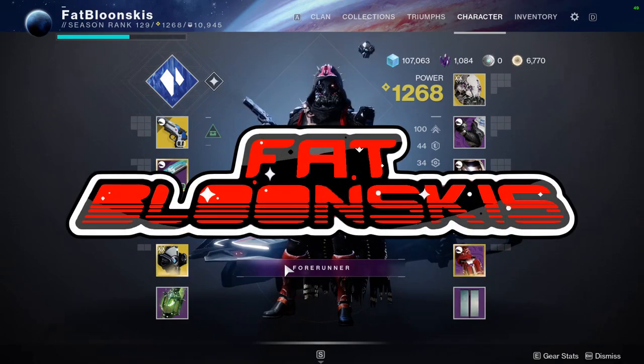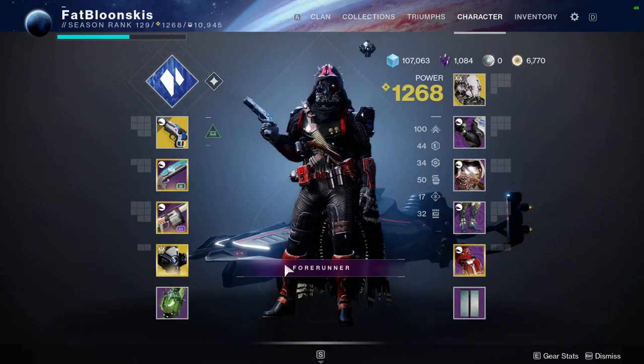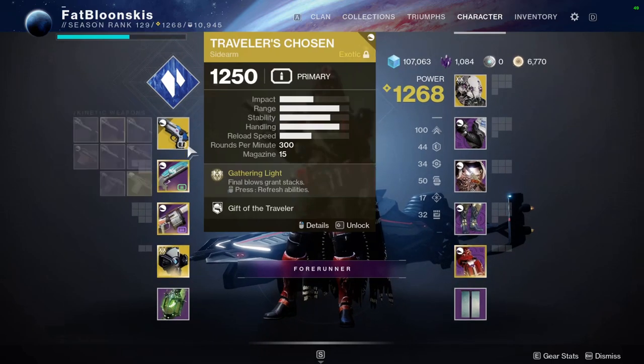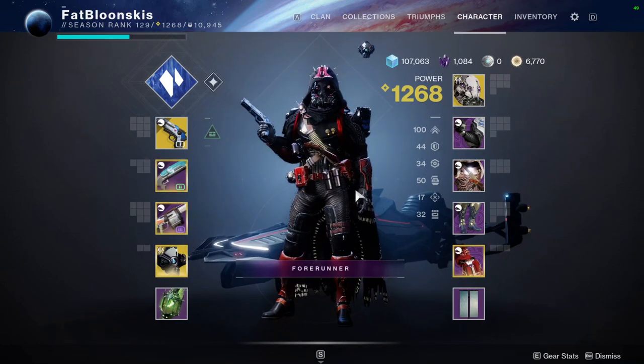Welcome back to the channel. FatBalonski is coming at you with this Masked Backers PVE build. With this build we're honestly trying to spam abilities. We got Traveler's Chosen, we got First and Last Out with Demolitionist, and a few other mods. So let's go ahead and break it down.